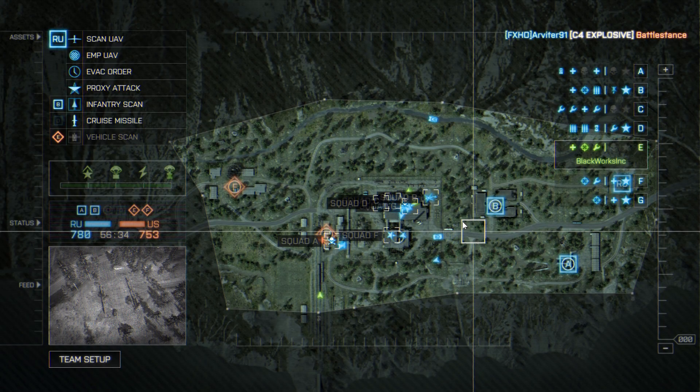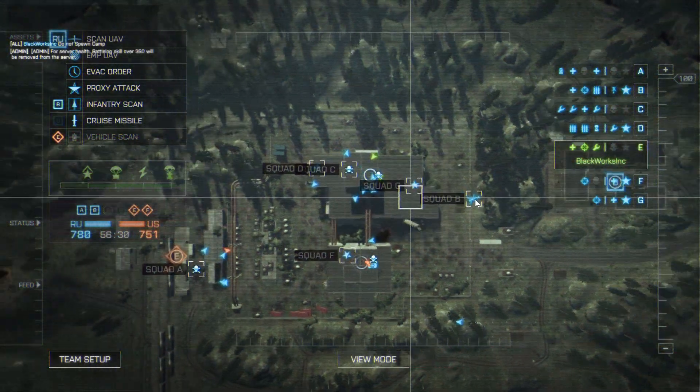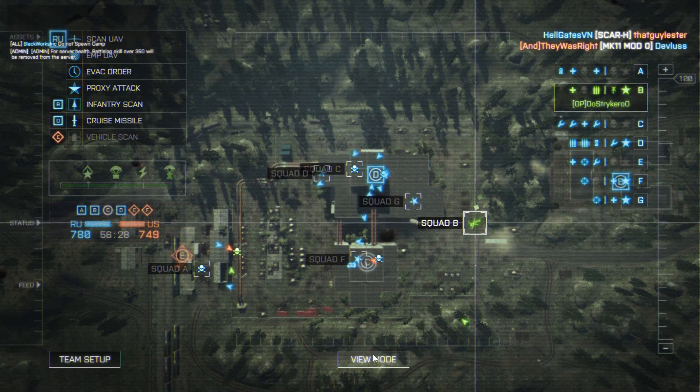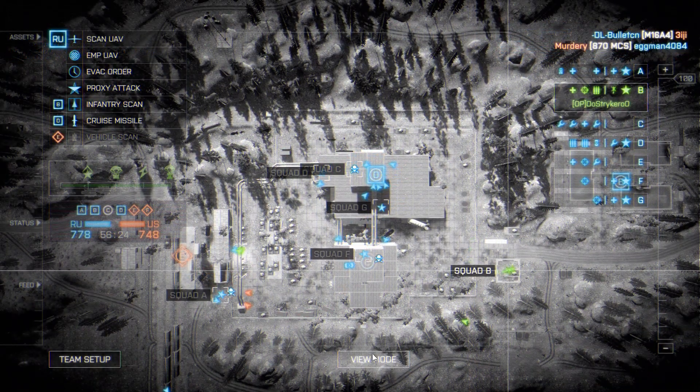If you zoom all the way in, you can see the map in full 3D from a top-down perspective. If you click on view mode, it will switch over to thermal imaging, which can be quite useful on maps like Siege of Shanghai when the dust cloud kicks up.